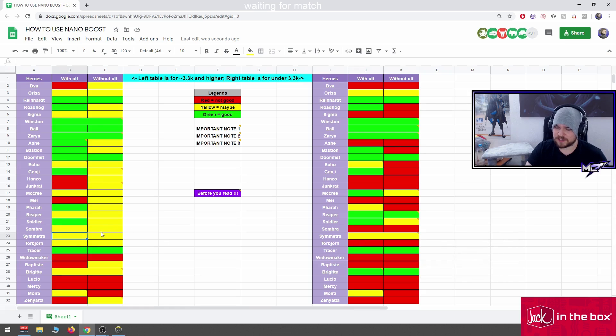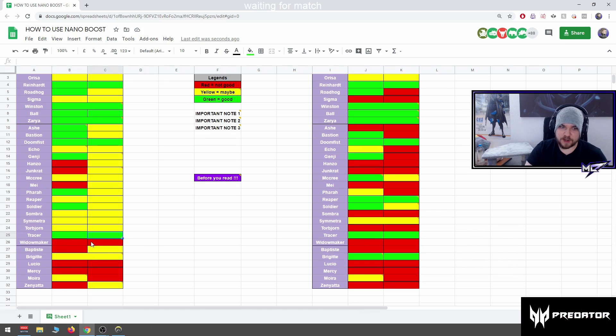Symmetra: same reasoning — really oppressive, good nano target. Torbjorn: good nano target in high SR. In silver Torbjorns just stay behind the turret, but Torbjorns in high SR are scary — they just walk in and right-click on you and roll through you. This is why he's higher priority than in lower SR. Tracer: good nano target overall.